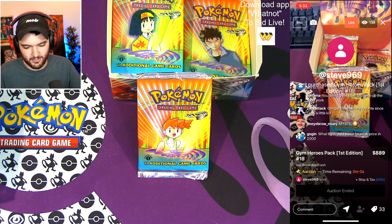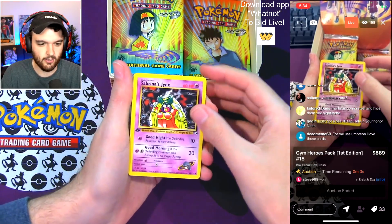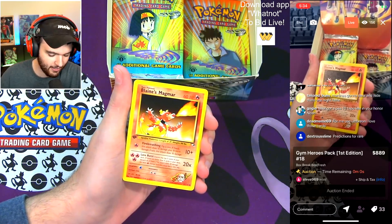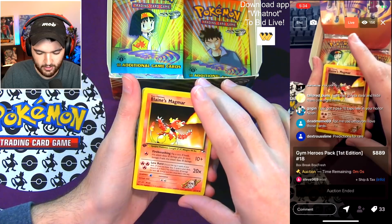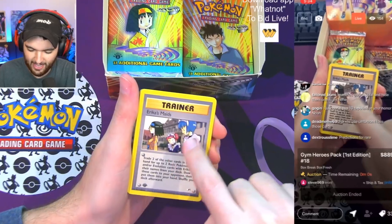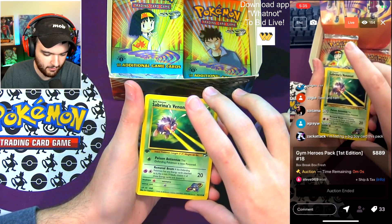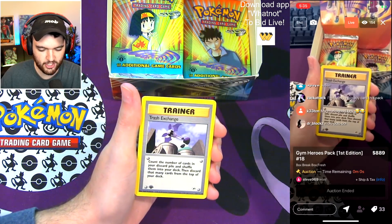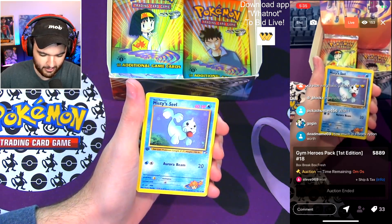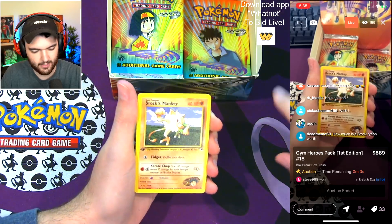Sabrina's Jynx — huge card to start it off there. All right Steve, let's see. Blaine's Magmar — first time we've seen that — Erika's Maids. Sabrina's Venonat — saw that earlier. Trash Exchange — you can exchange your Zubat for anything else. Misty's Seel — great card, beautiful. Brock's Mankey — kind of a rare one we haven't seen yet. Erika's Oddish — great pull, one of the better commons.